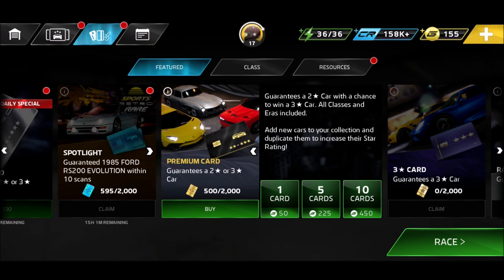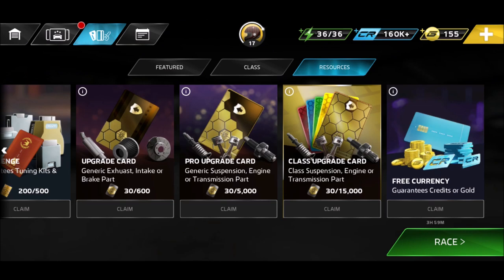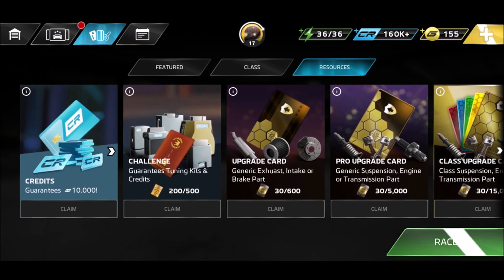How do you get gold? By playing events and more. For example, here's the free currency section. No luck this time - only credits. However, now and then you will get some gold as well.